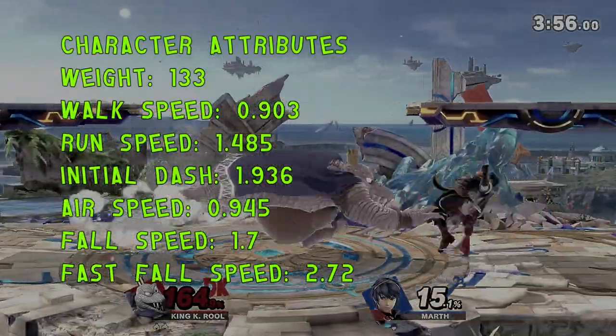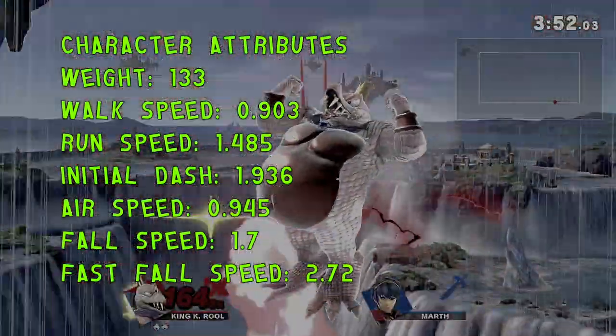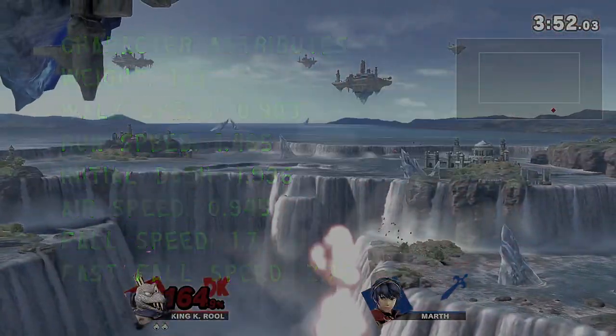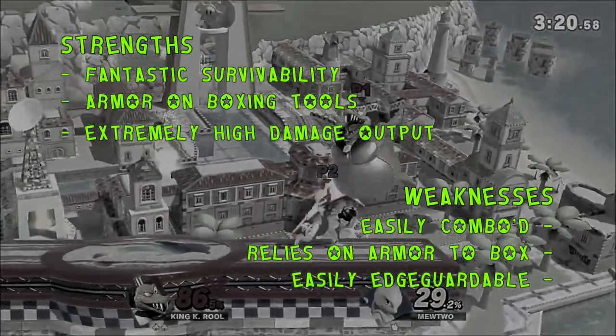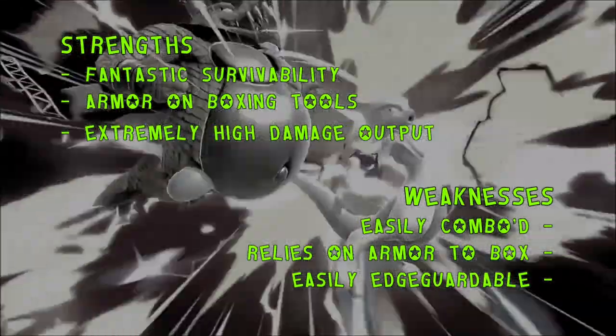King K. Rool is a tank. He's a character designed to absorb incoming attacks through his belly and deal it back with incredible damage output and kill potential, all while surviving to ridiculous percents as the second heaviest character in the game with a serviceable recovery to avoid early stocks.